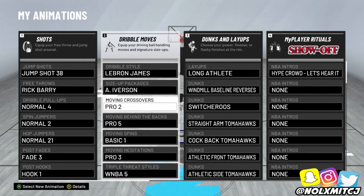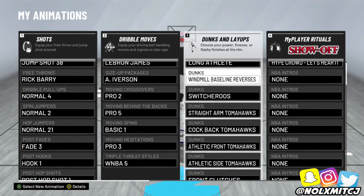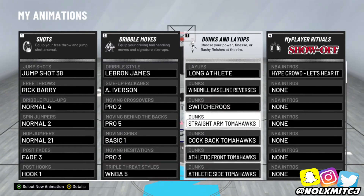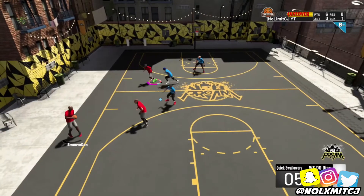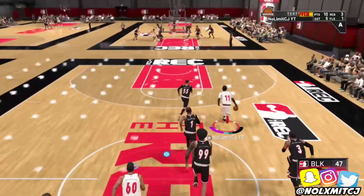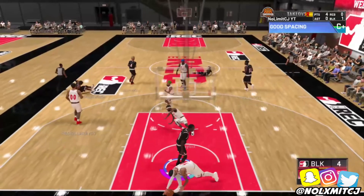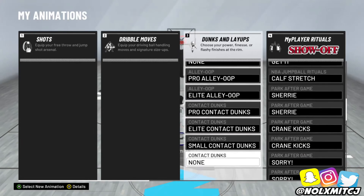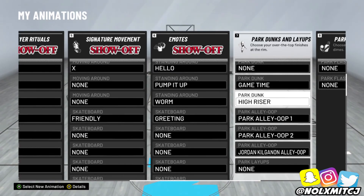It's just the easiest thing in the game. You guys can screenshot my SIG settings right now. For dunks: Long Athlete layup package — no discussion, best layup package in the game. These dunks are the best for contact dunks — once I put these on I caught so many bodies. Park dunks are really good for contact dunks in park too. Game Time and High Rise are the best in my opinion — other ones get blocked a lot, so I'd avoid those.